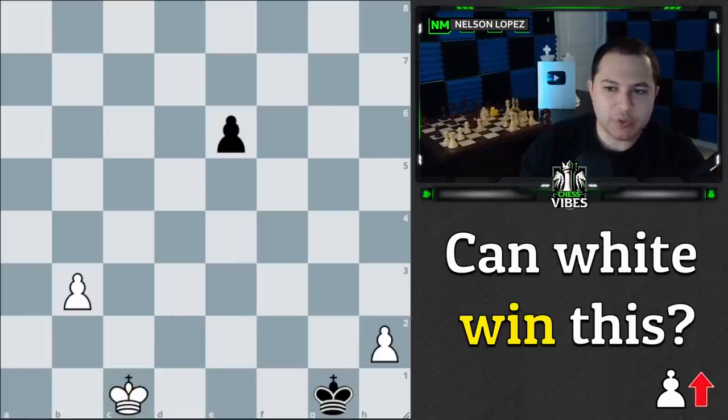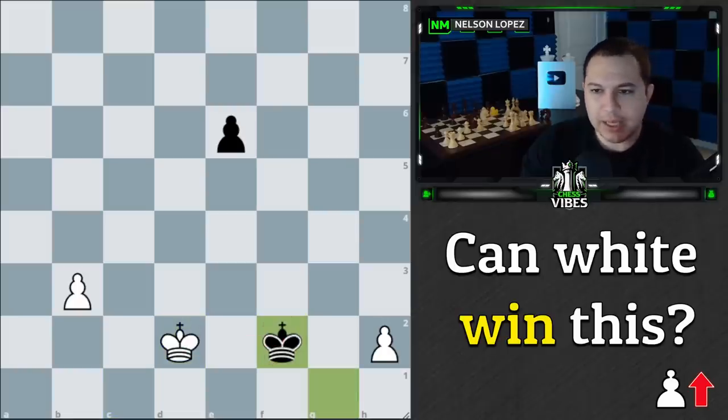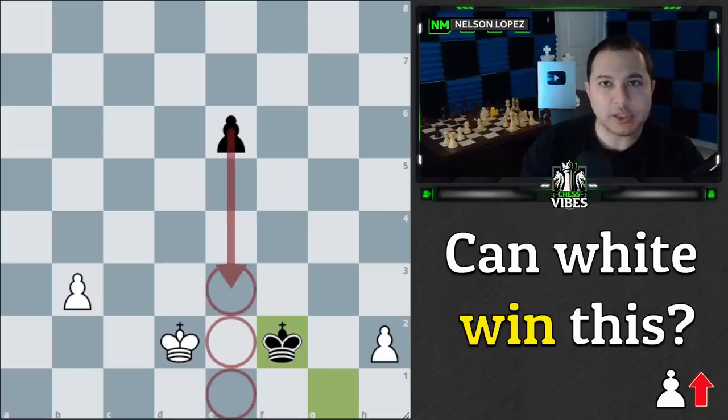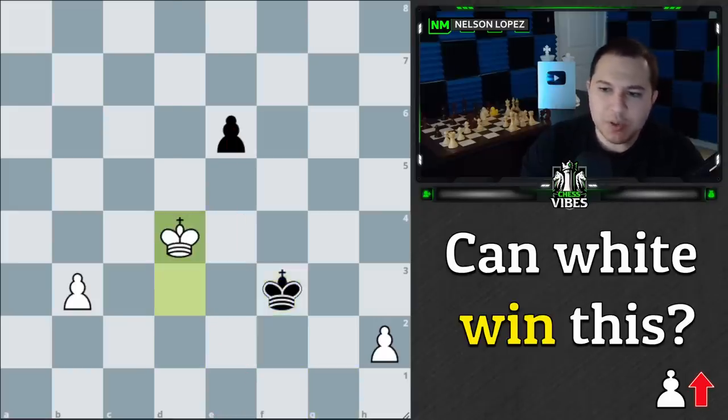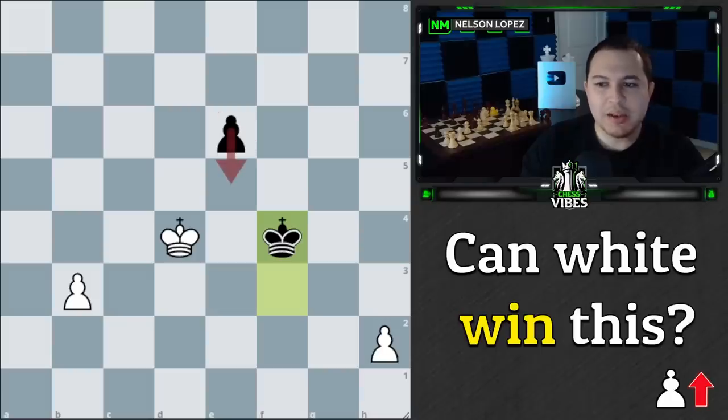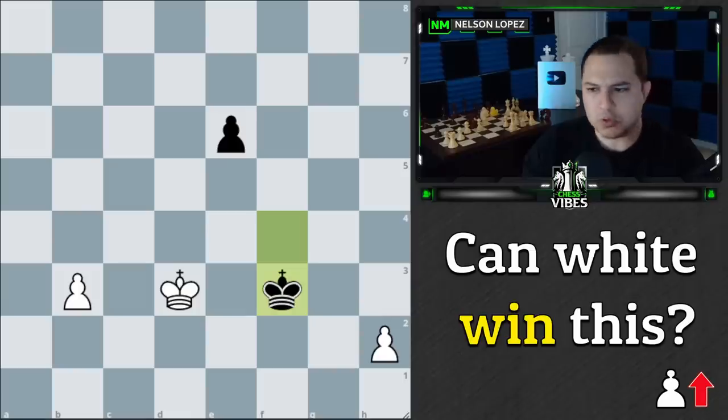The problem for us as white is that black has their own pawn and it is going to come down this way. We can't guarantee that we will be able to stop it, because if we try a move like king to d2, black's going to simply mirror our king and support where the pawn is trying to go. They can just keep doing this and eventually push the pawn, leading to a draw.